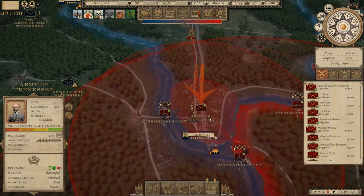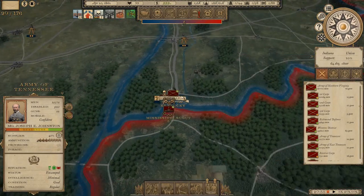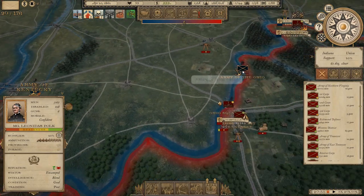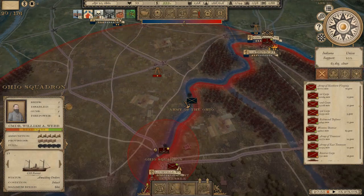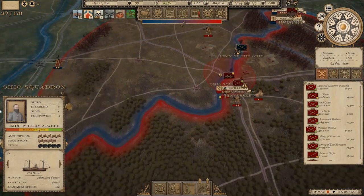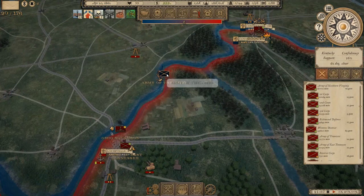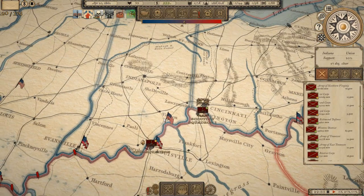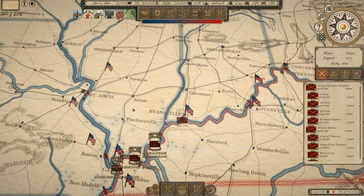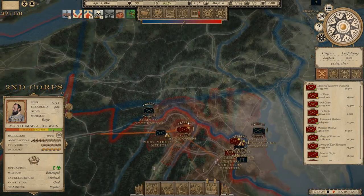We're taking Cairo, Illinois, though we've got nothing to eat there - that's a problem. We're also in the process of taking Evansville. There's the Army of the Ohio - I didn't expect them to come in this way. Presumably they'll come off the river before engaging the fleet. They're flashing in retreat - they must have bumped into the fleet on the river. Jackson has picked up supplies and is back at full supply, which is nice.